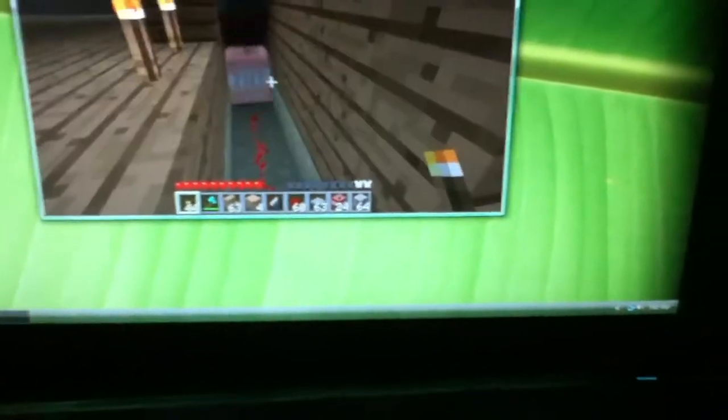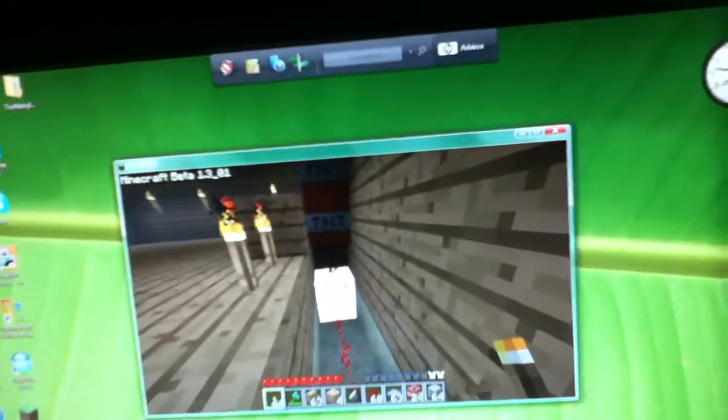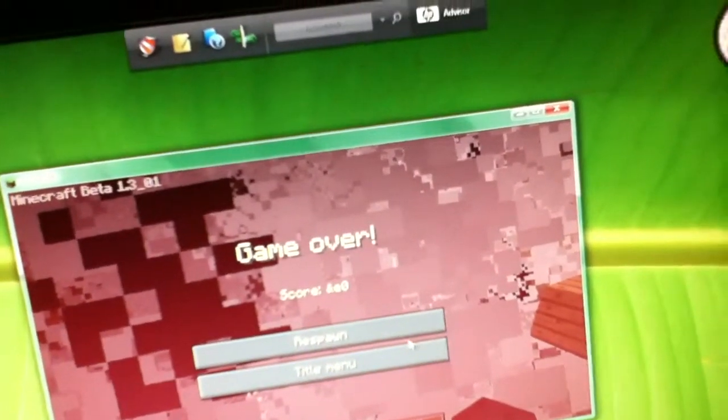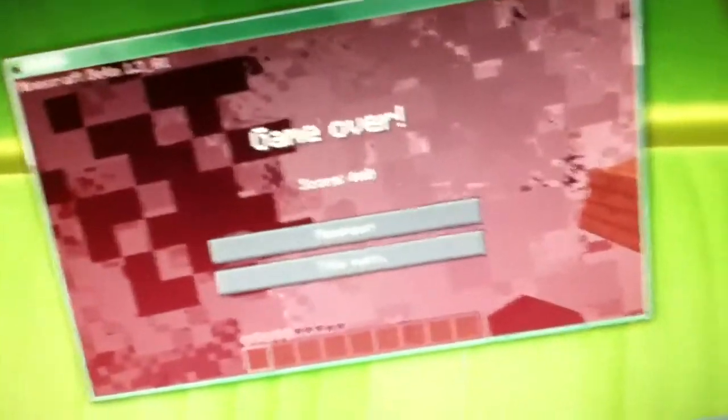I'm going to face it that way. Step on the pressure pad — that gets activated, and it blows up. And I die somehow. And I'm glitched.